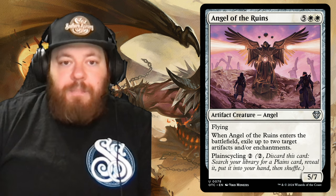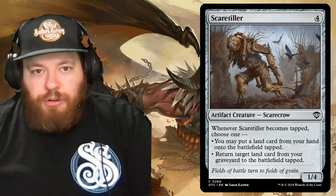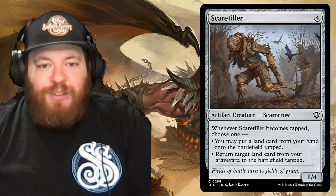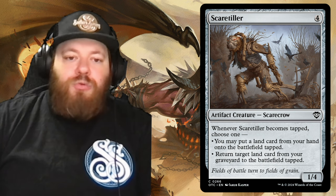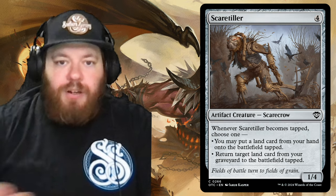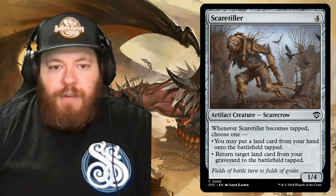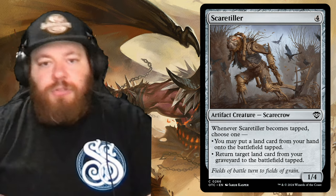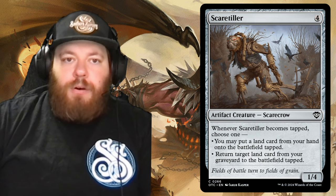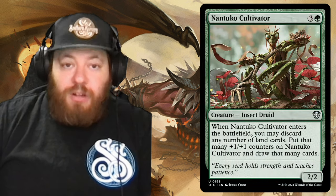Then we have Scaretiller — a scarecrow for four generic colorless mana. Whenever it becomes tapped, choose one: you may put a land card from your hand onto the battlefield tapped, or return target land card from your graveyard to the battlefield tapped. Pretty on-theme with what we're trying to do here.